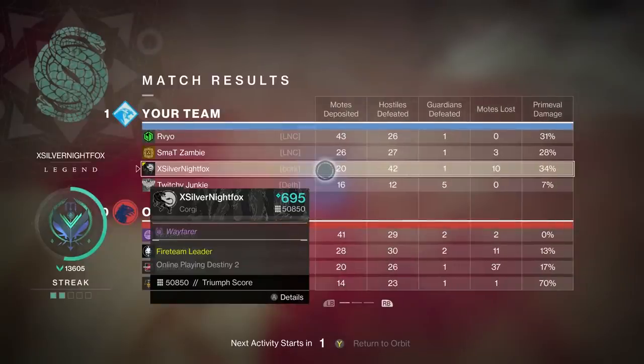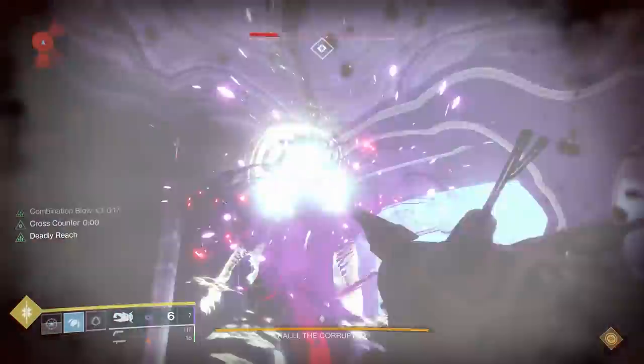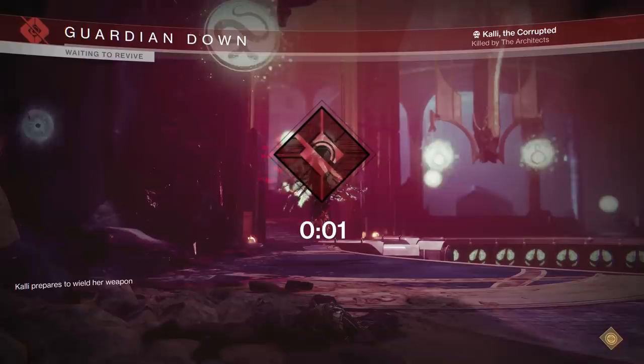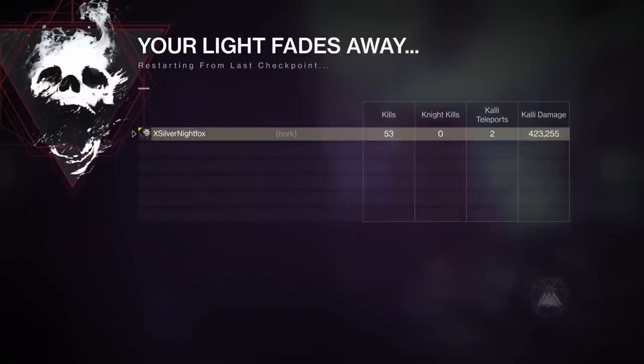Just for fun I hopped into the Last Wish raid and tested this build out against Kali, and without any Transcendent Blessing mods on, I was able to deal 423,000 damage thanks to an assist from Tractor Cannon, which is the equivalent of firing 4 Wardcliff Coil shots. The power of 4 Wardcliff Coil shots is essentially in my fist.